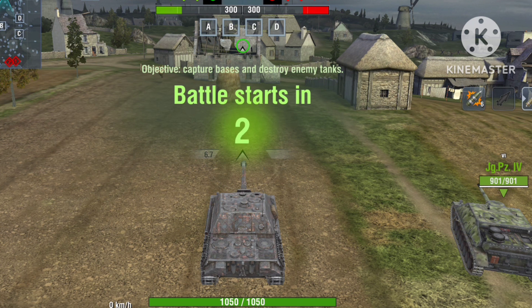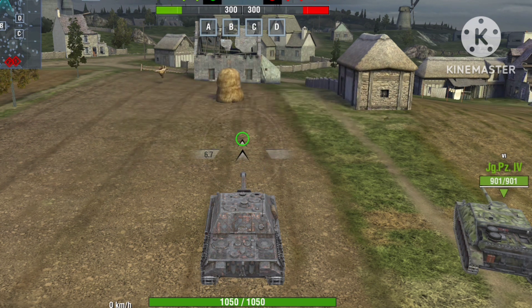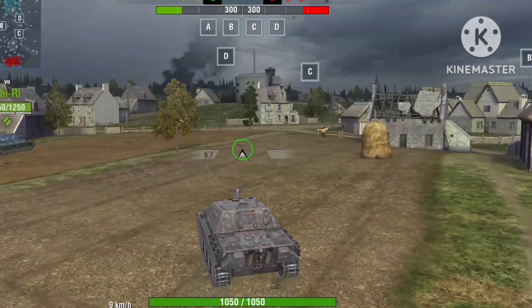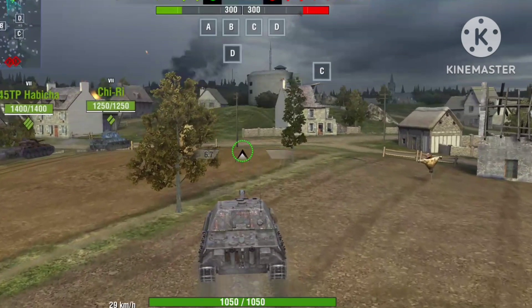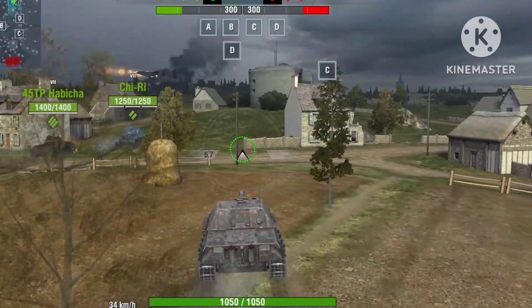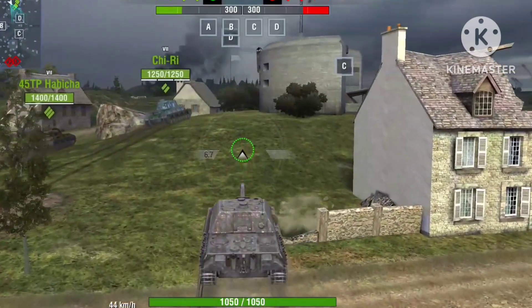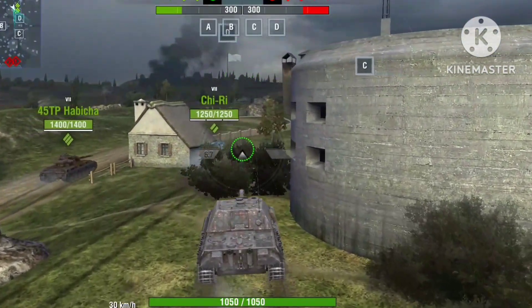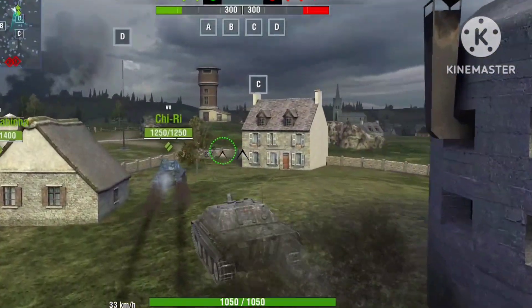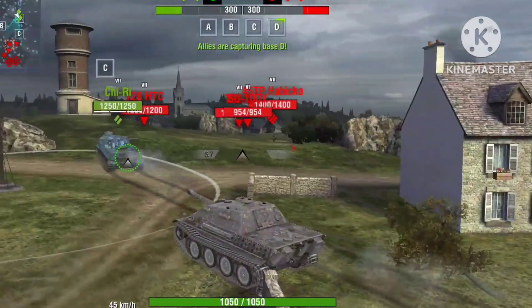Now let's see how this looks inside the game. Okay, first battle — we are going against some tier 6 tanks. Let's follow teammates; it looks like they're going to capture D. Okay, haven't spotted any enemies — oh, nevermind, found them.